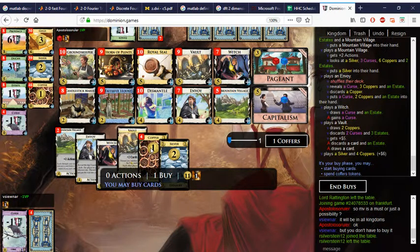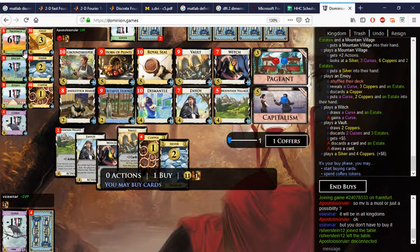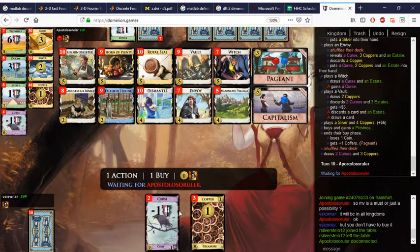You're not always going to see this. Horn of Plenty would be nice, but I don't even think Dismantle is good here — it's just too slow. Let's take the Province. I was worried about hands like these, but we just buy Silver and turn for money. Our opponent disconnected. I could buy Candlestick Maker alternatively and save the coin token — let's go that route.